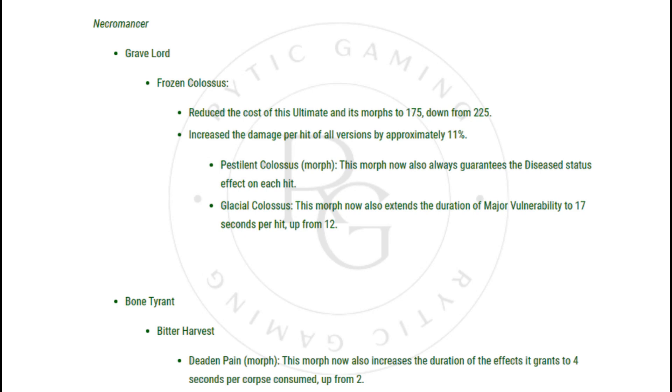Pestilent Colossus Morph: This morph now also always guarantees the Diseased status effect on each hit. Glacial Colossus: This morph now also extends the duration of Major Vulnerability to 17 seconds per hit, up from 12.